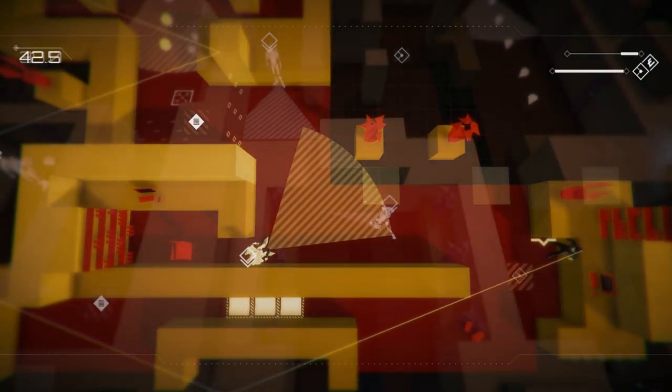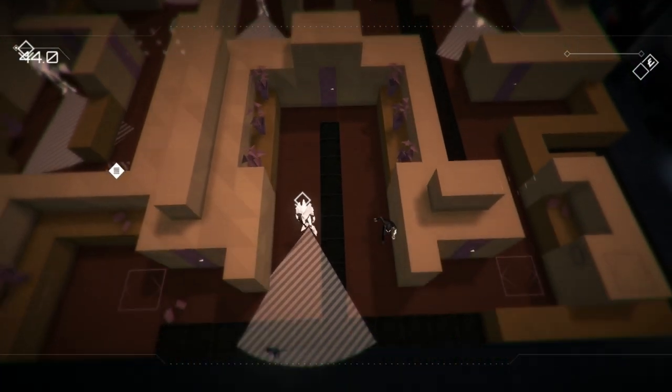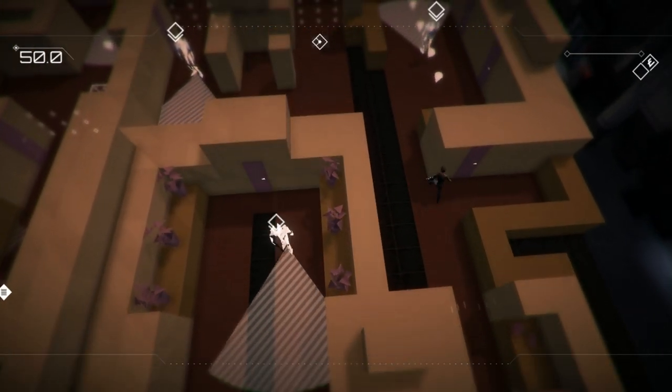Other mechanics include closets to hide in and temporary invisibility. This style has been compared to Metal Gear Solid, and rightfully so. With its patterns and stealth, Volume makes you feel clever for overcoming its obstacles.